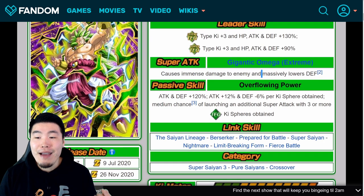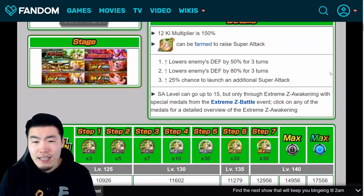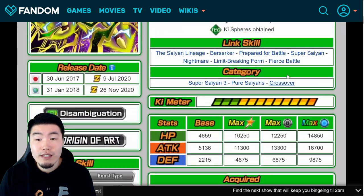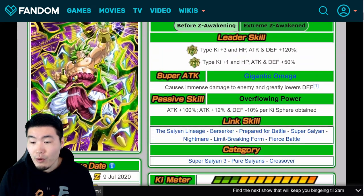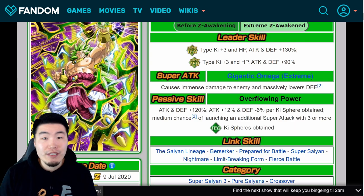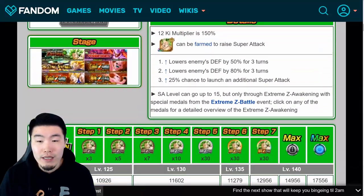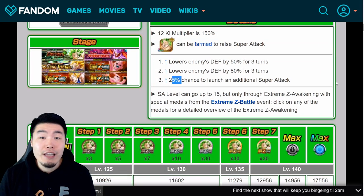His Super Attack now deals immense damage and massively lowers defense. Massively is an 80% debuff for 3 turns versus greatly, which was 50%, so now it's an 80% versus 50% debuff to the enemy's defense. His passive is Attack and Defense plus 120%, Attack plus 12%, and Defense minus 6% per key sphere obtained, plus a medium chance — 25% — of launching an additional super attack with 3 or more tech key spheres obtained.